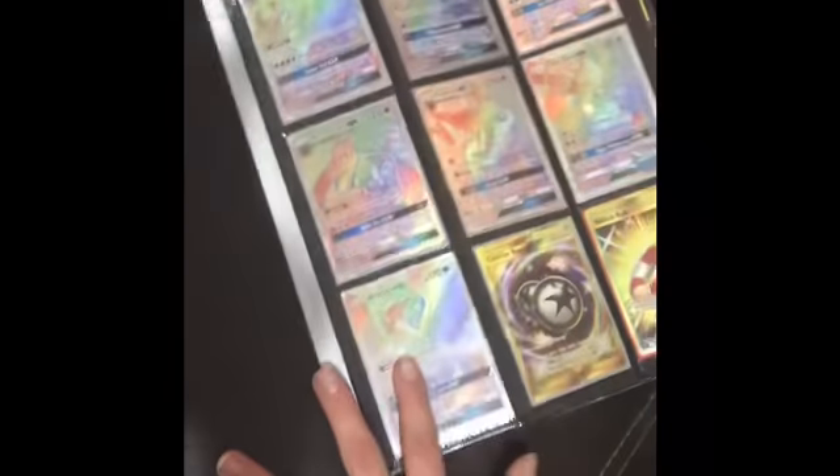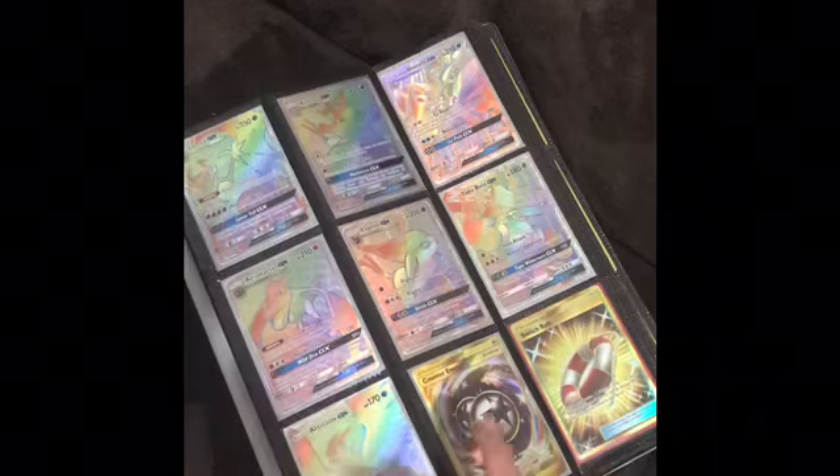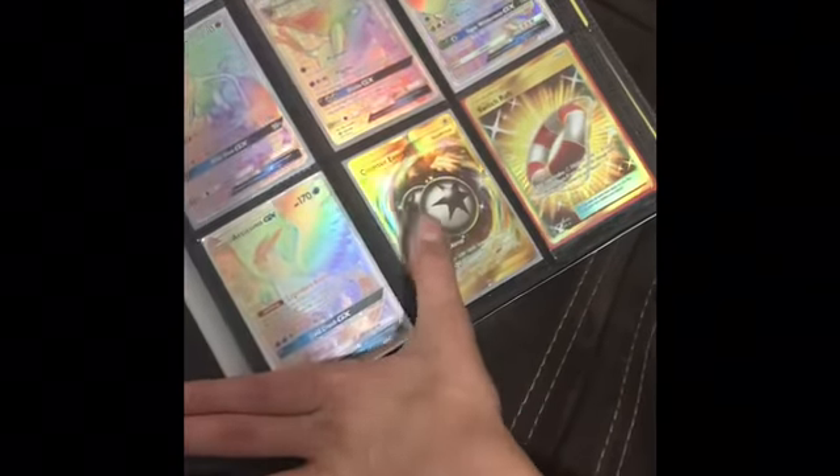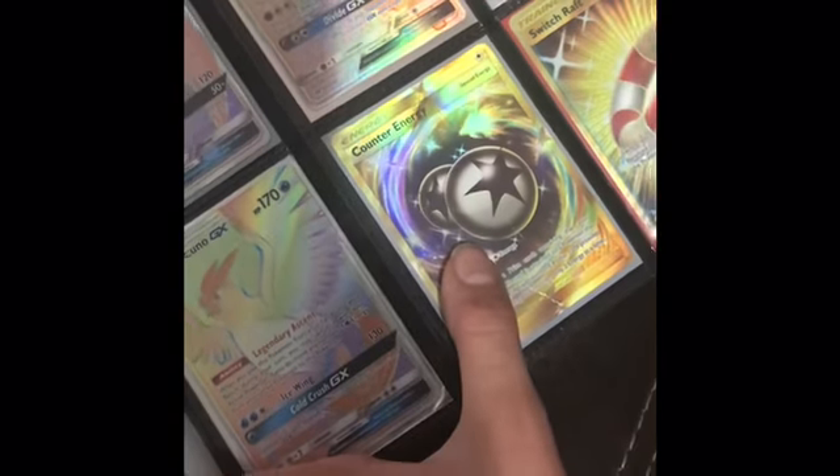We thought it was the Mewtwo. Actually, I think this Shiny Espeon might be worth something — you might want to put that in a top loader. This is the counter energy from the rip video that we did — I did not throw it out, guys.